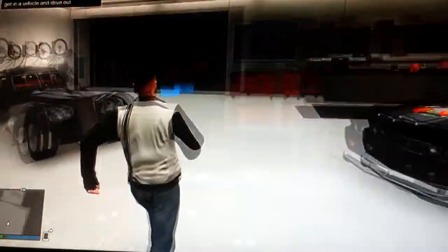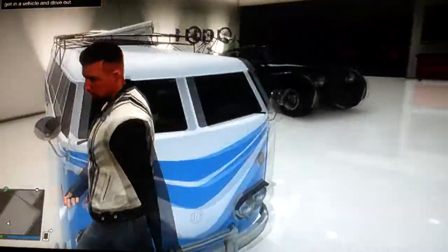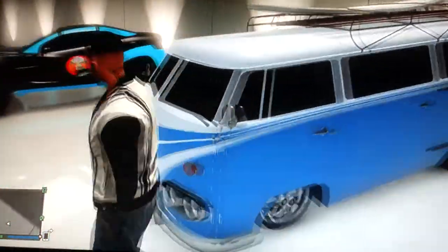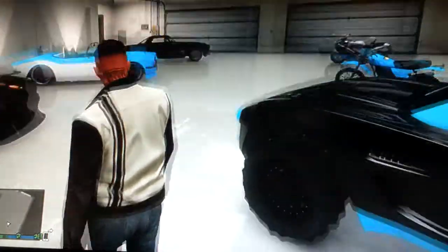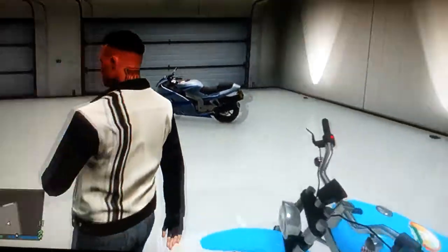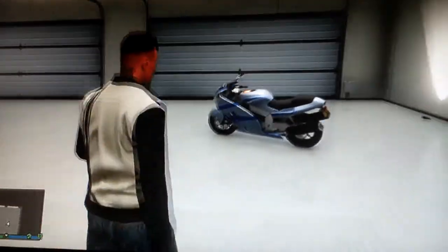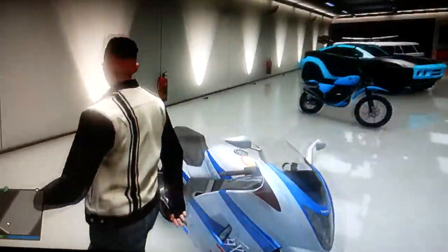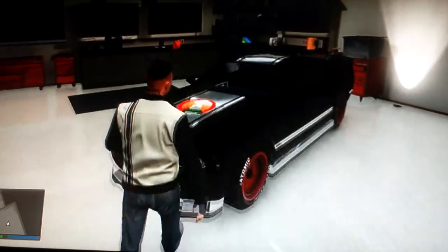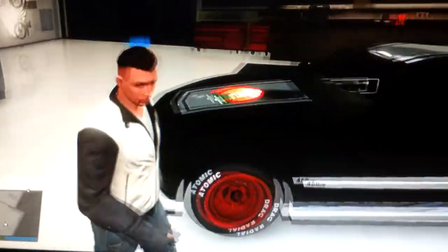I've got the Z-Type, the BF Surfer which I bought just for the laughs — and the one I got came with a surfboard on the roof. I've also got the Coil Brawler, a really good off-road vehicle, probably going to change the wheels on it. The Enduro is probably one of my favourite off-road bikes in the game, and the Hakuchu is my favourite bike in the game. Over here we have the Dominator with a nice matte black paint job and chrome.